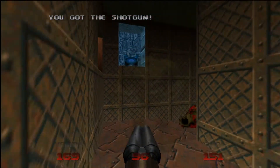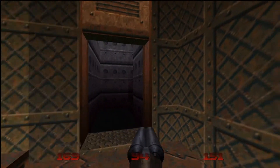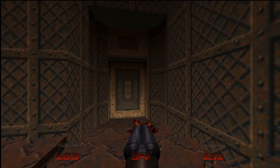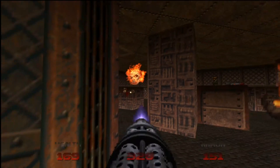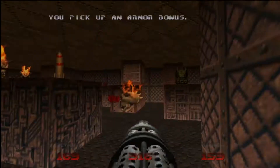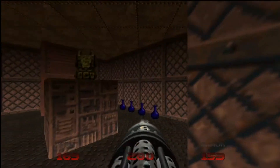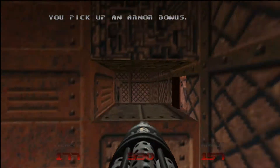It's easy to get this blue armor - just push this wall and climb up those stairs, and there you have it. But I don't need it right now so I'm just going to keep going, get rid of these lost souls, and there is a little bit of platforming to do. It's not bad - we'll just go over here and press this wall.